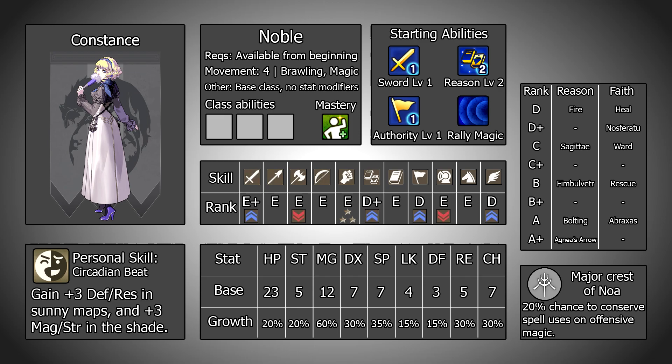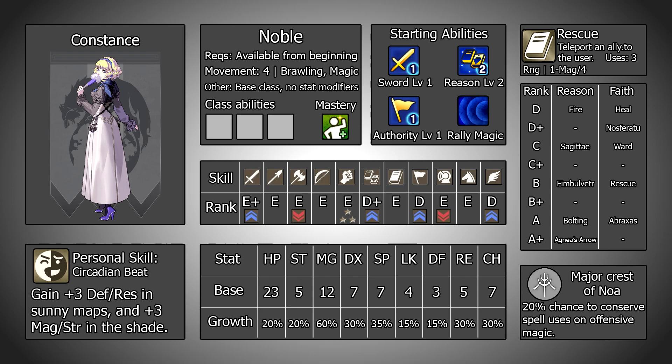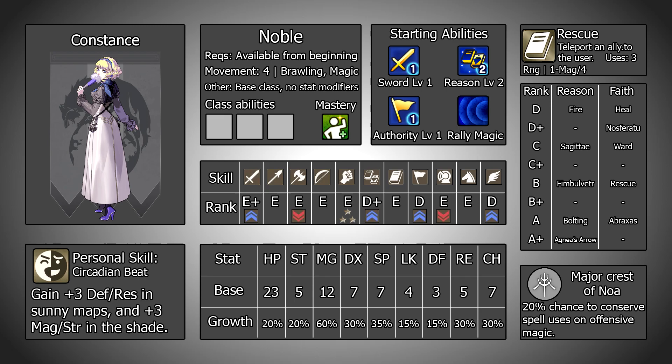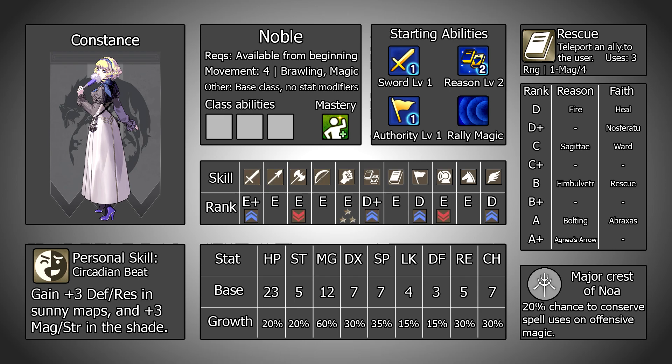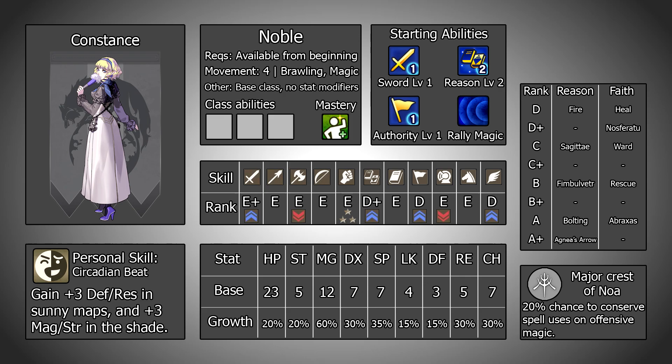There are two spells which really make Constance stand out because not only are they very useful, she is easily the best user of both of them. In her faith tree, Constance gets access to Rescue at B rank, which allows her to teleport an ally from a range dictated by the user's magic stats to her location. This can be used defensively to bring back allies who are on low HP or in danger, or to perform hit and run attacks without needing to canto out. It can also be used offensively by moving Constance forward and then bringing the ally with you, basically letting you use Constance as a makeshift warp in the right scenario.